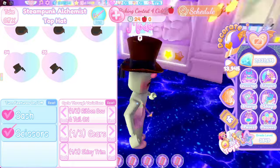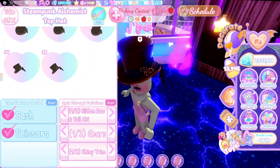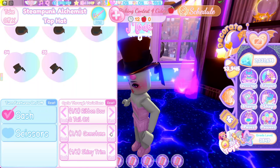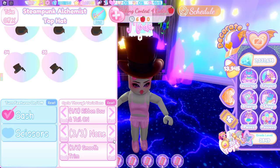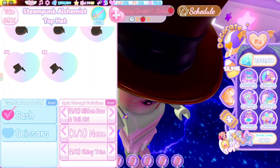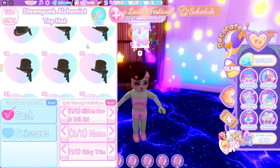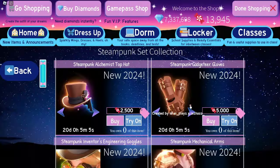Some of the toggle features: you can have the sash on or off, the scissors on or off, the ribbon tail on or off. You can have the gears as a gemstone or none. You can have a shiny trim or a smooth trim — I think the shiny trim looks better. You can also set the position of where you want it to go. I think you can make some really good outfits with it, but I don't think it's going to get the hype that it deserves.